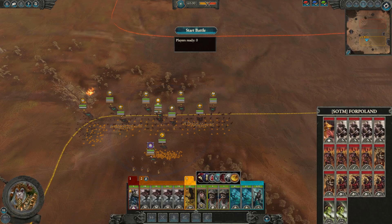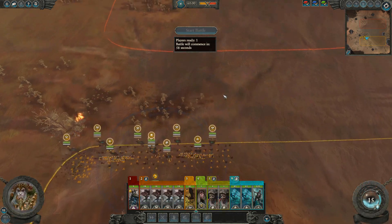Here's a match I've played from the first-person perspective. It's going to be Vampire Coast against Chaos, and today I'm showcasing my extremely refined Kite build.